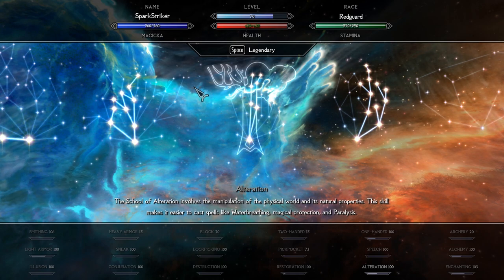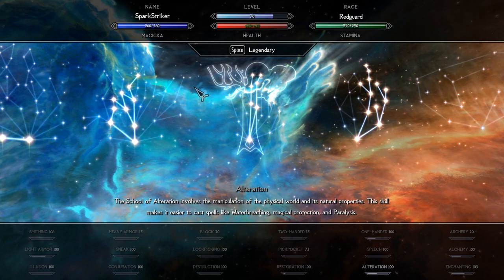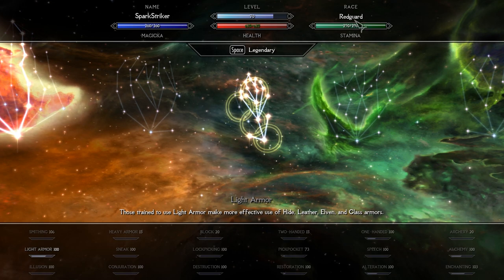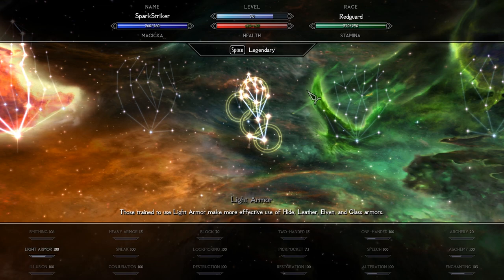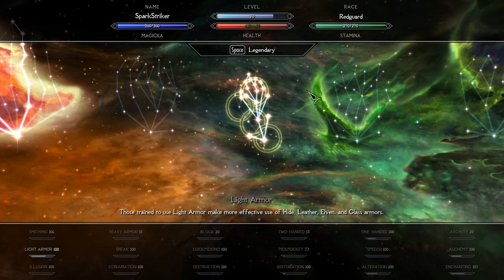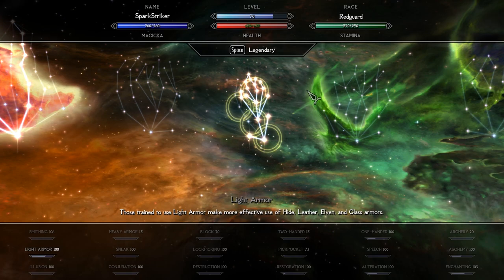Attributes: I would not recommend putting less than 40% of attributes into health. For the most balanced option, invest about 50% into health and 25% respectively into both Magicka and Stamina. You will not need more, as a Spellsword does not rely on master spells too much, and his Stamina regeneration is also very high.